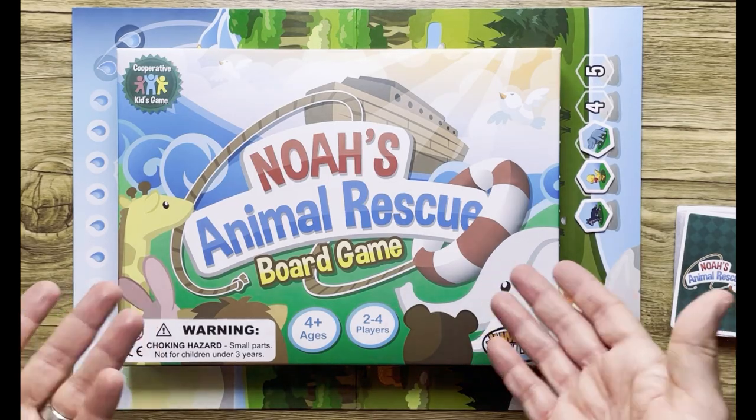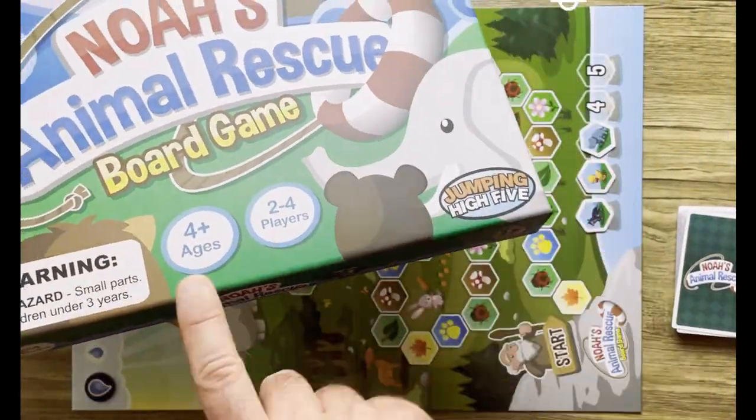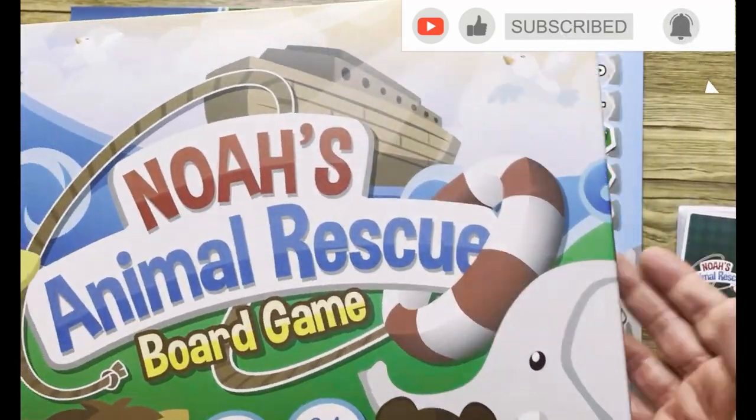Welcome back to the Blog of Randomer Reviews. I want to take a look at NOAA's Animal Rescue the board game. It's a co-op game, ages four and up, two to four players — a simple game, kind of like a better take on maybe Candyland.